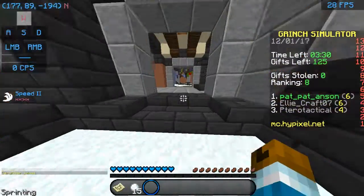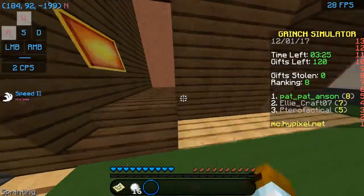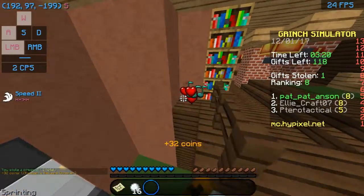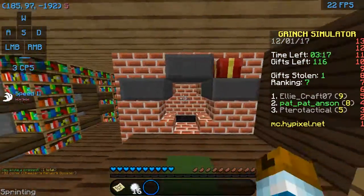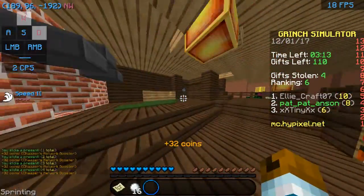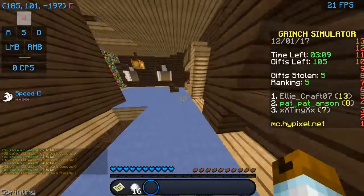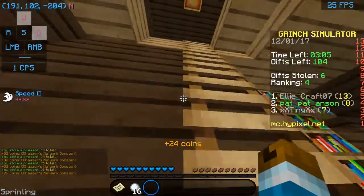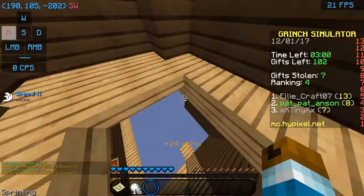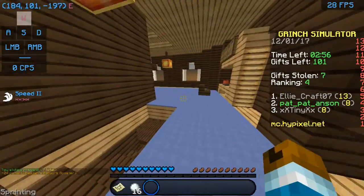I'm going to go in here. So you would collect presents like this - you can left click them, you can right click them, you can do anything you want with them. You have to collect presents, and the more that you collect, the higher you get on the leaderboard. See, someone's already got 13 - right now I have 7.